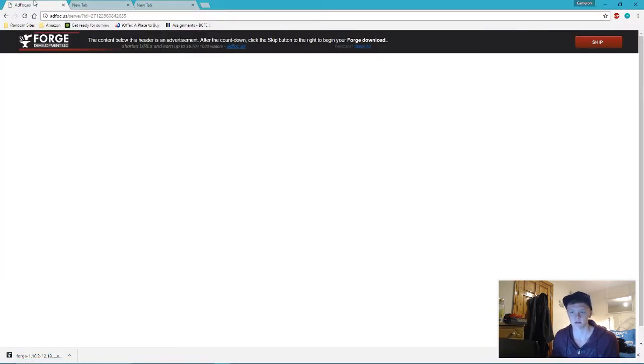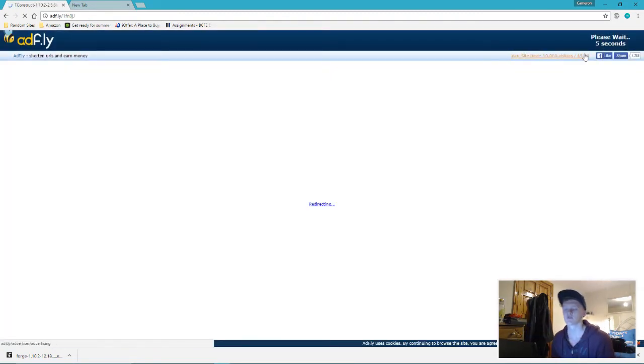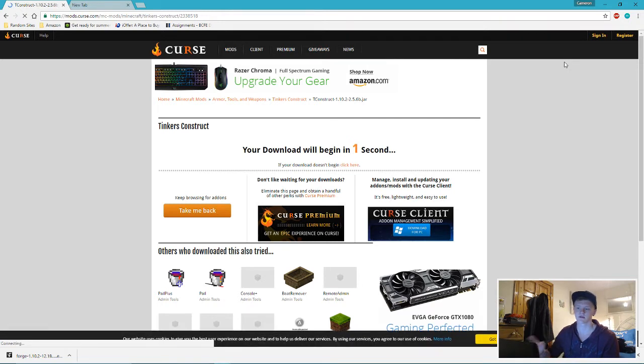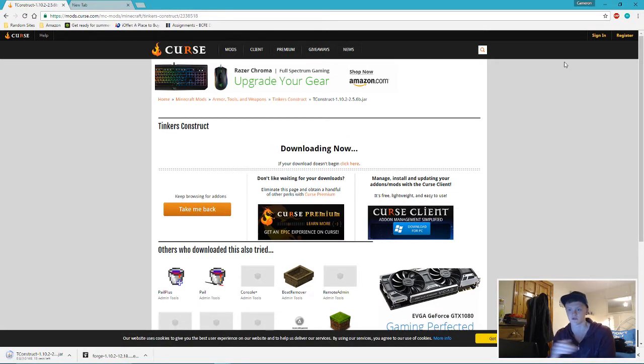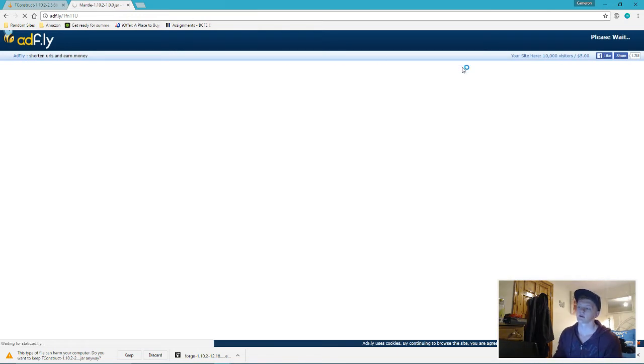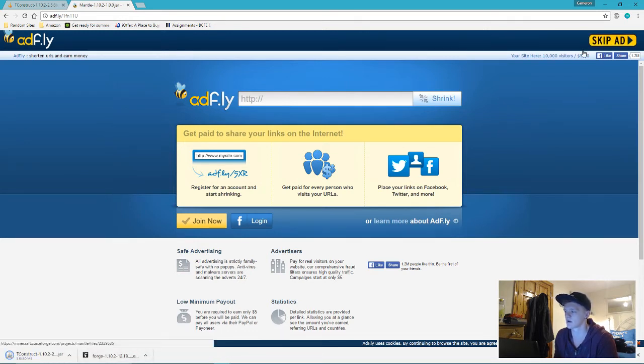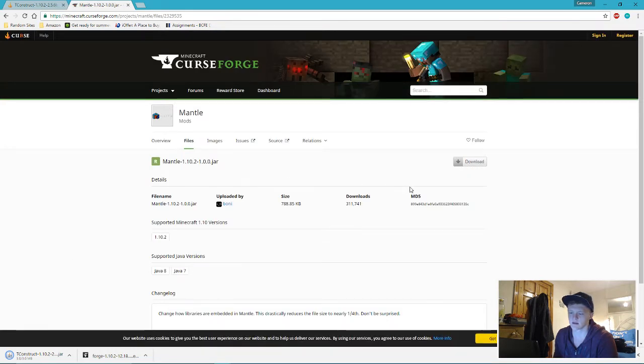Go into the description and click the link beside Tinker's Construct. That'll bring you to an AdFly page. The reason I use AdFly is it's kind of like a virus-detecting site — it protects you from viruses because it runs a check as it's going through. While Tinker's Construct is downloading, go to the third link in the description, which is Mantle. Wait five seconds, keep Tinker's Construct so it stays in your Downloads folder, click skip, then click Download. Download Mantle, keep it.